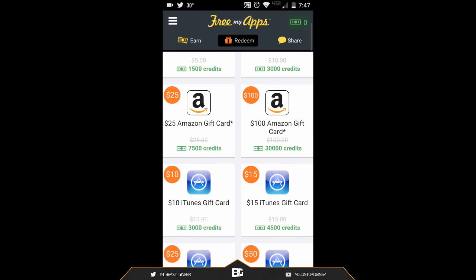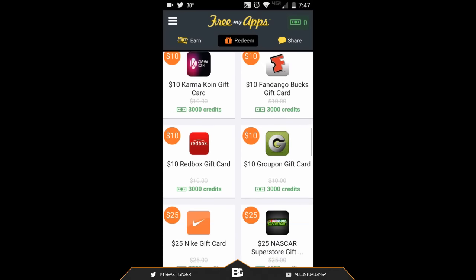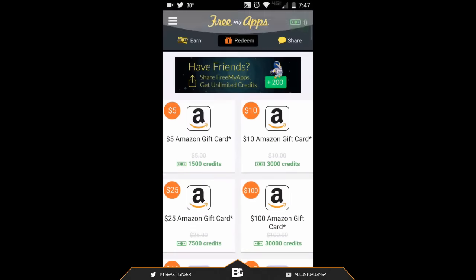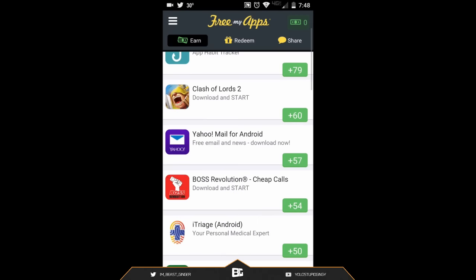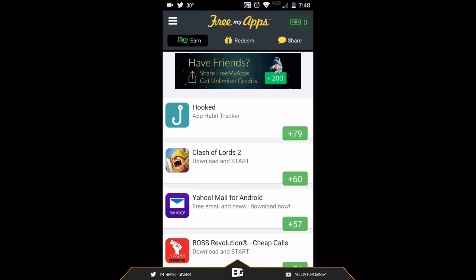What we're going to be going off of is the Redeem section. You guys can redeem for Best Buy gift cards, Fandango, Xbox, Facebook — really anything. We've got iTunes and Amazon up here, but we're going to be focusing on the Xbox card. You guys can get the $15 Xbox gift card for 4,500 credits. As you can see, you're getting around 50 to 60 points in total per download of each app.